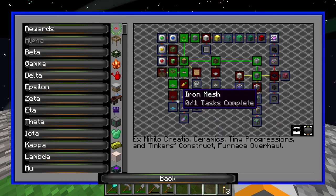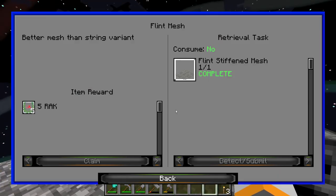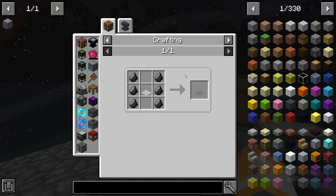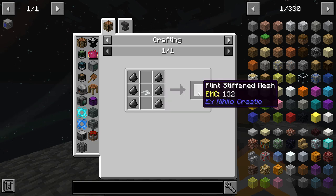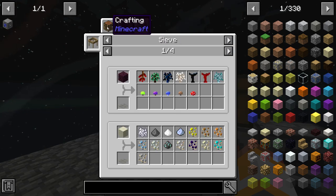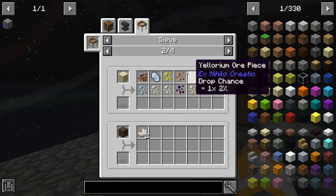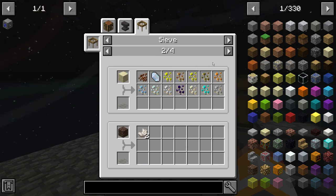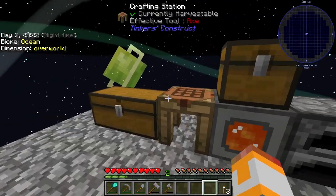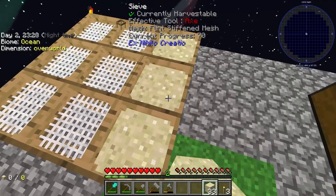If we go back into the quest book and look at the uses for this, you can see if we sieve sand, there's a 100% chance to get iron ore pieces. I just made a bunch of sand, which is good. So we can just go ahead and sieve some of this down.